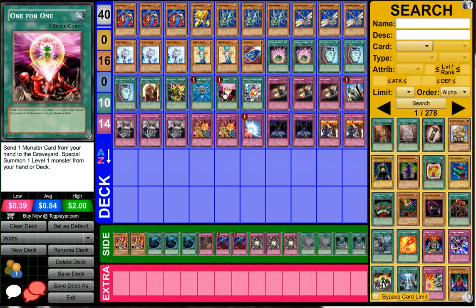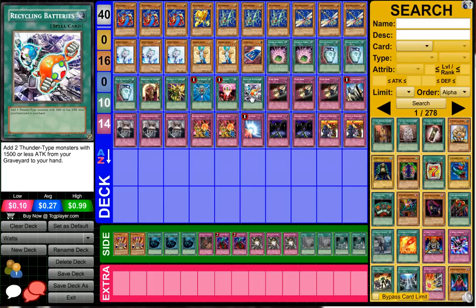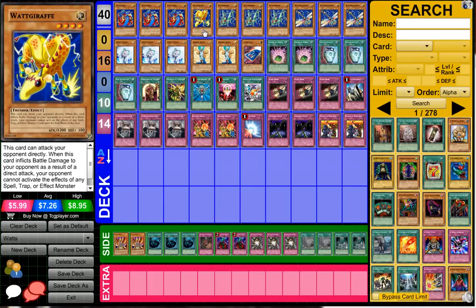The Watt Hopper lock is pretty good against a lot of decks. Dino Rabbit has a tough time, and Chaos Dragons are gonna have to make Black Rose — and some just don't play it or don't have room. I think that's kind of why he perhaps won, just because of the surprise factor. Next up, Recycling Battery, which lets him add two Thunder-type monsters with 1500 or less attack from his graveyard to his hand. That might be why he was only playing one Watt Draft — maybe two would have been good since it's one of the best Watt cards.